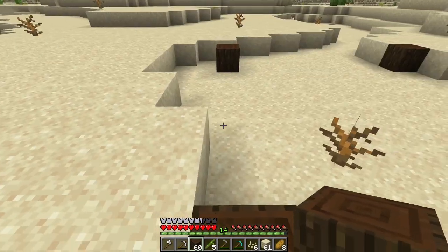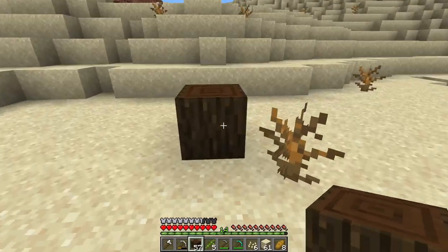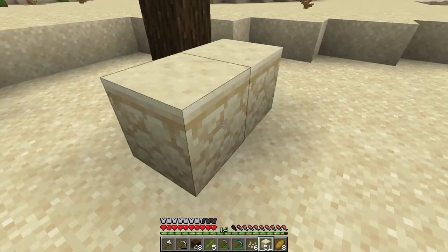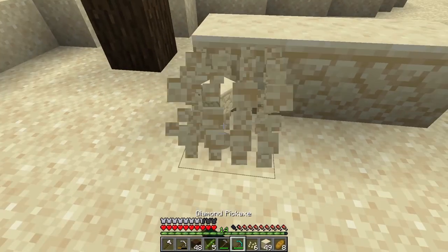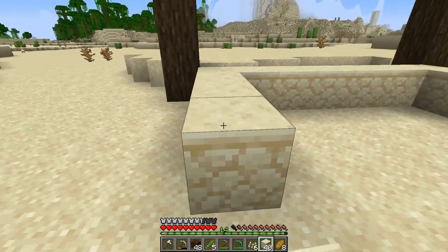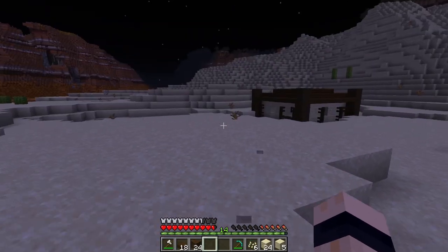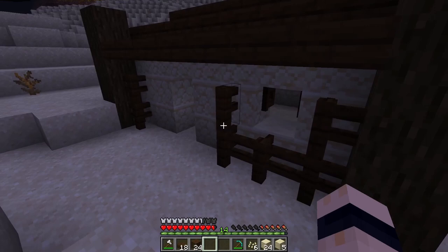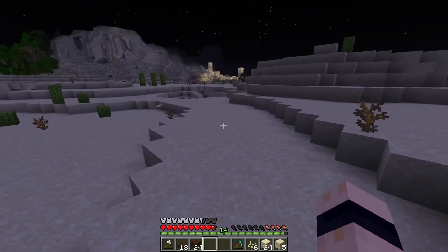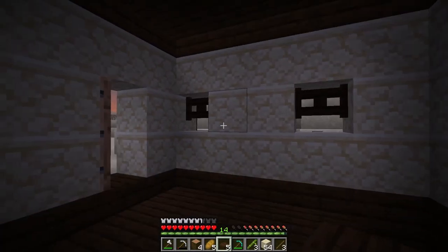I'm just going to do a wood frame — there we go. Now we go three blocks up from here, and then we basically fill in this wall with sandstone, leaving a gap for the door. We just want a two-by-one door opening. I also like to leave a block inwards from the wood — it just adds a tiny bit more detail. If this were bigger I'd use these for door frames or window frames, but because it's so small this is more than enough.